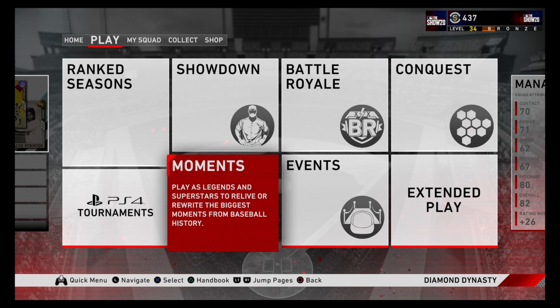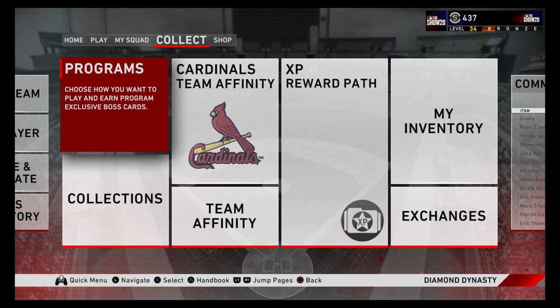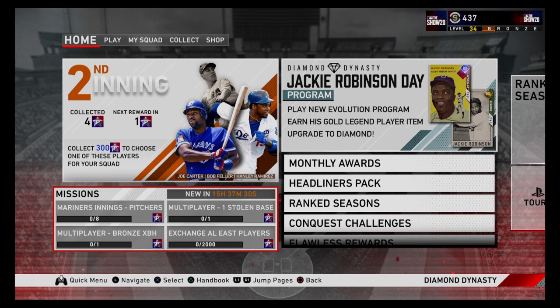XP moments are a very sneakily good way to get XP that no one's talking about. So for XP: showdown, events, moments, and yes — playing online in ranked seasons gets you about 100–200 XP, or if you have a good inning, six to eight hundred XP per inning online. That could be incredible with a lot of good innings, but to me it's just not worth it. Quick recap: the fastest way to earn program stars in my opinion is the daily missions.